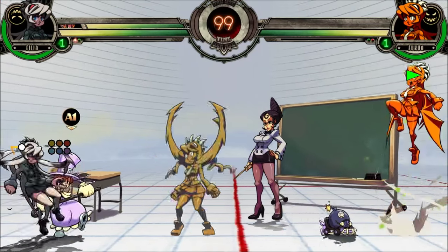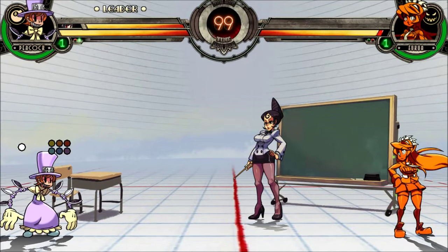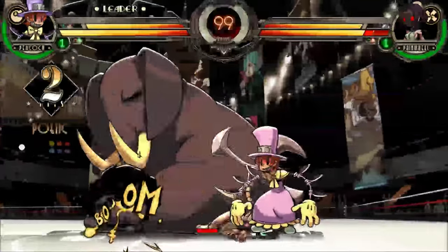All of Peacock's bomb assists can be cancelled into any other bomb when used as an Alpha Counter, just like how Peacock can do bomb cancels normally. Alpha Countering with an item drop assist lets you hold the item if you want, regardless of whether you use the charged or uncharged item drop assist.